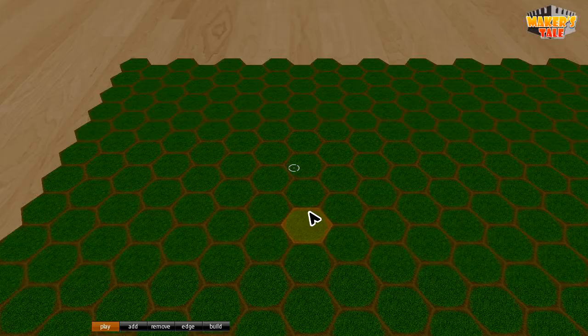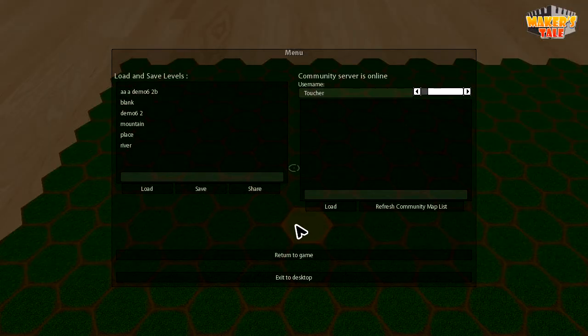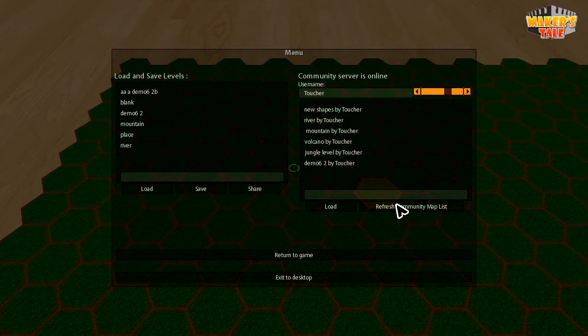Some of the recent changes include the addition of the community server, which is for hosting multiplayer, for chat, and for sharing content. At the moment there's map sharing, so you can load and save maps made by anyone, and share ones that you've made or that players have made. The multiplayer is very limited at the moment to just seeing where the other player's cursor is — I'll get to that a bit later.